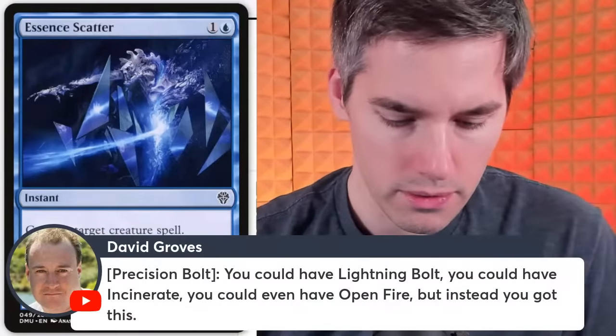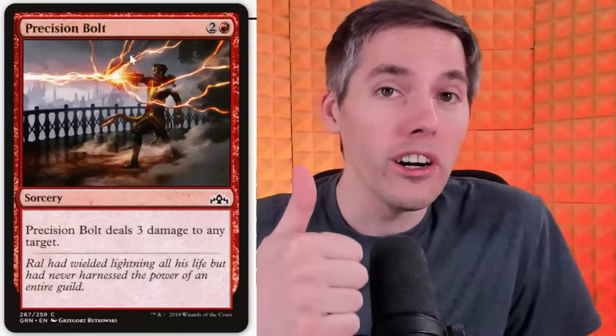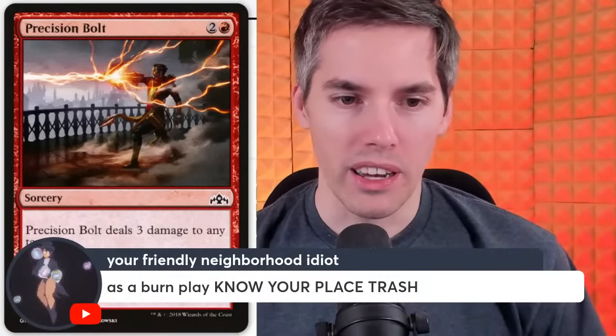Precision Bolt — 3 mana, deals 3 damage to any target at sorcery speed. It's literally a slower, more expensive Lightning Bolt. There's no way around it — strictly worse than Lightning Bolt in every single way possible. It's not even more precise than Lightning Bolt because it can't hit things at instant speed. Know your place, trash.